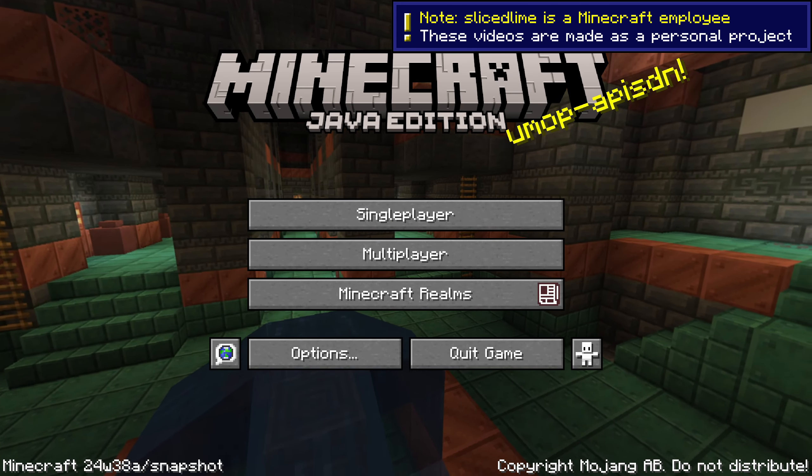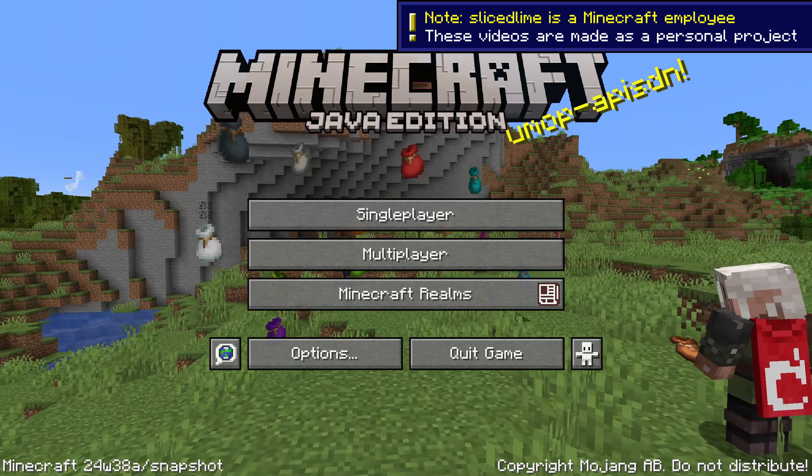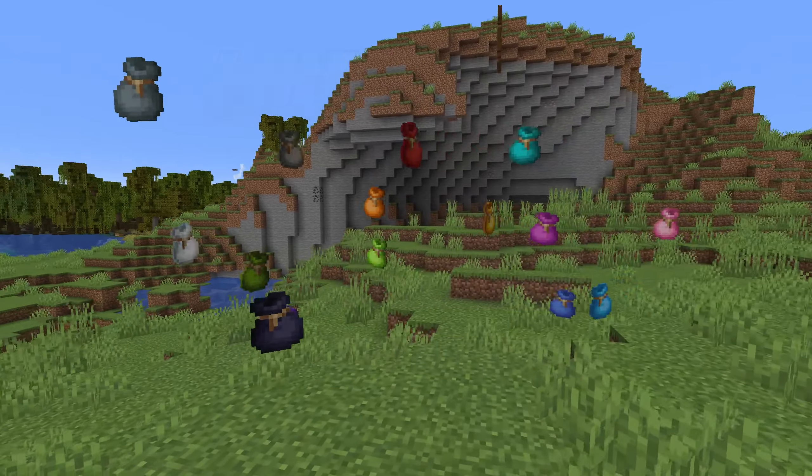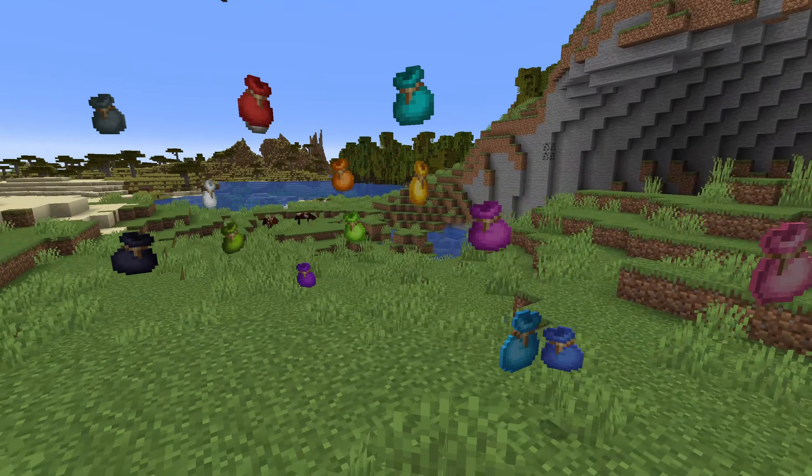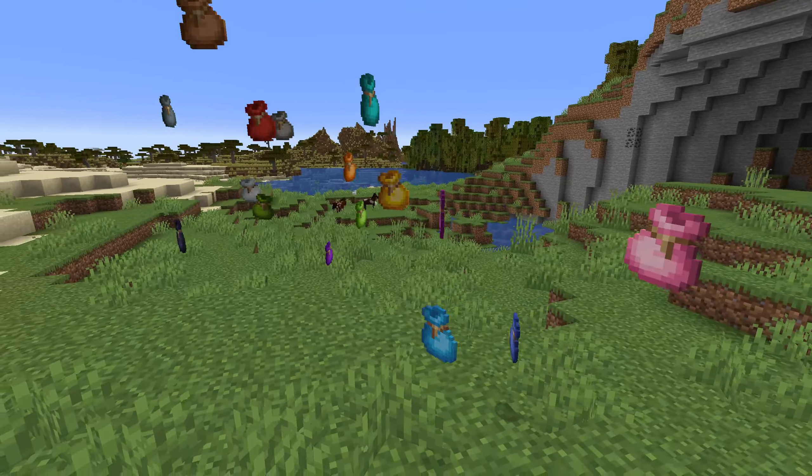Snapshot 24w38a is here with Dyed Bundles, an updated world creation screen for Realms with support for hardcore mode, and lots of fixes. My name is slicedlime and this is a showcase of all of it.